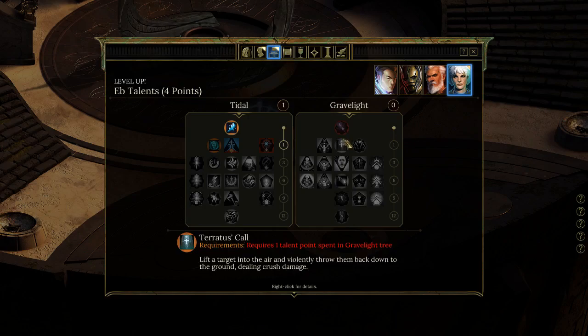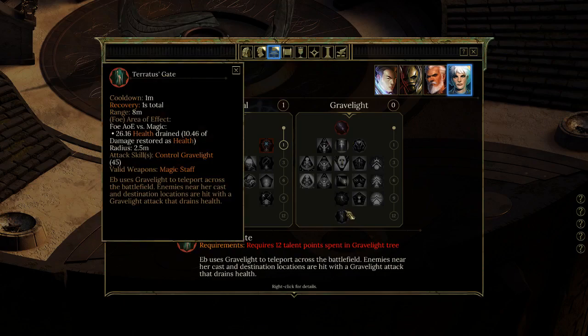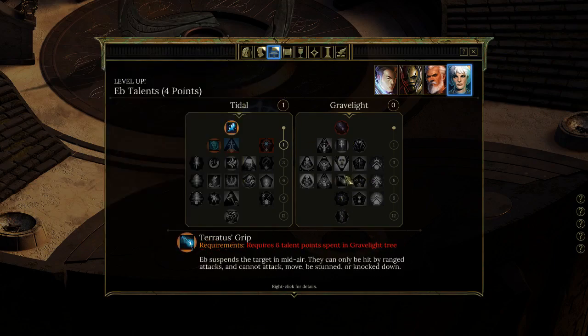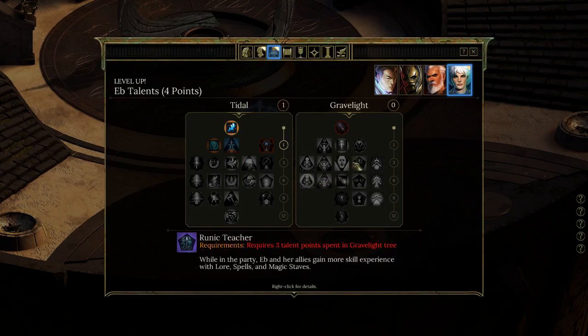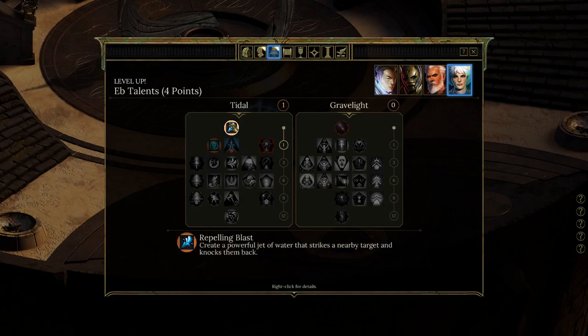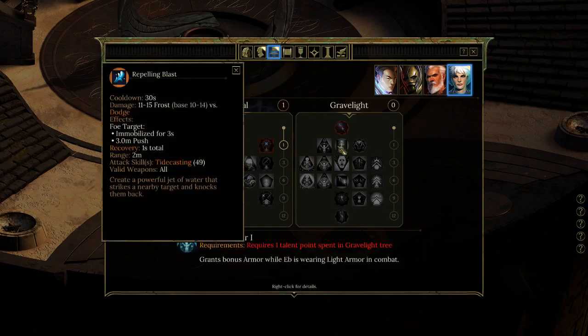Territus' Call lifts the target into the air and violently throws them to the ground, dealing crushing damage. At the bottom of the tree, Territus' Gate uses Gravelight to teleport across the battlefield — enemies near the cast and destination locations are hit with a Gravelight drain-health attack. Gravelight seems like death magic crossed with arcane magic — elements of fear, life leech, and arcane. Whereas Tidal seems to be waterbending: she starts with Repelling Blast, a powerful jet of water that knocks targets back.